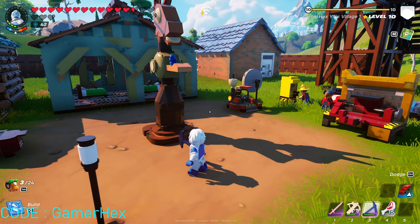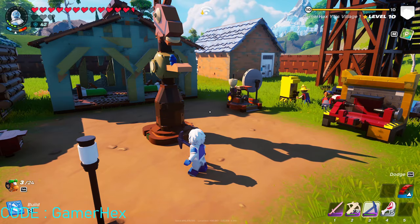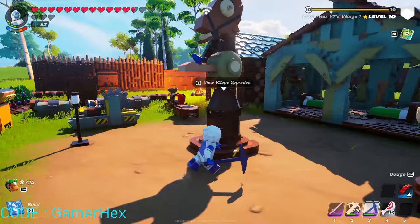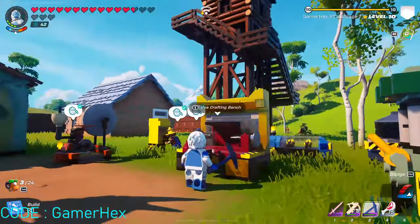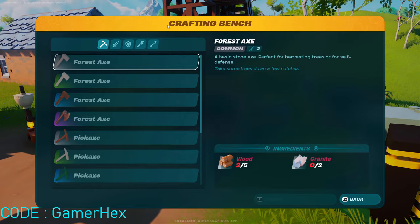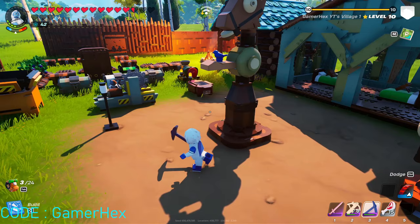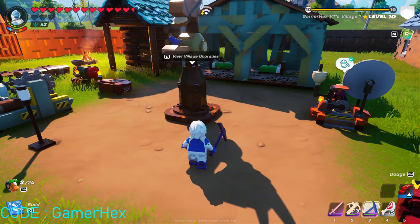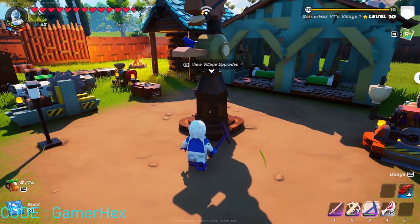Hello everyone and welcome back to Fortnite events. So, how to move your village. Before anything, you should know that the most important items in the village are the village square and the crafting bench, because the crafting bench is upgradable. All the other items cannot really be upgraded, so it's a little bit easier to rebuild them. The first thing we need to know is: if we destroy the village square and move it, is it going to work or not?